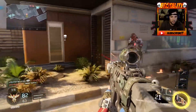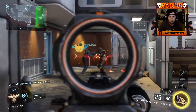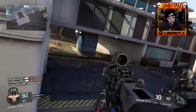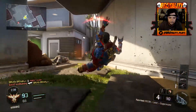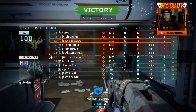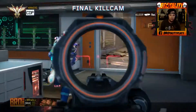11 Bravo just keeps killing himself. Friendly UAV inbound. Friendly care package incoming. Got him through the wall. I didn't finish at the top, but I finished with the highest KD — tied for the highest KD, so that's not bad. 22 and 8.